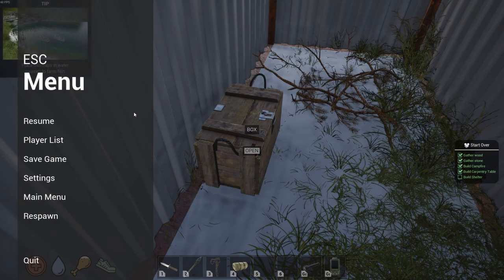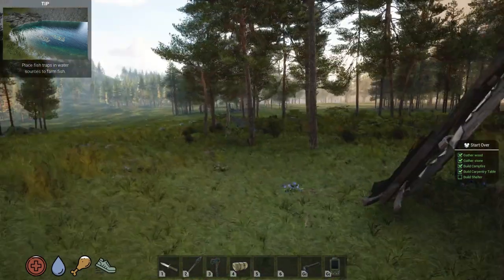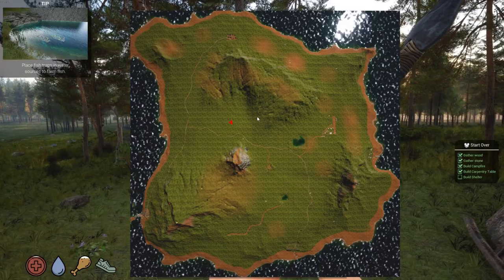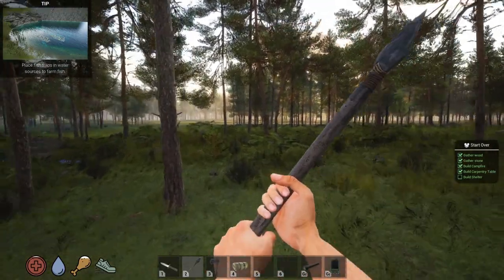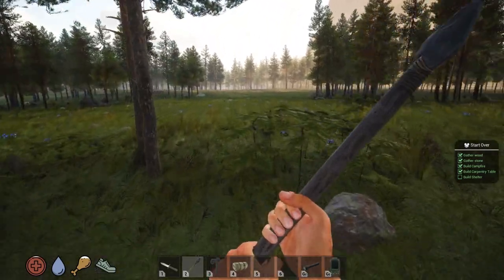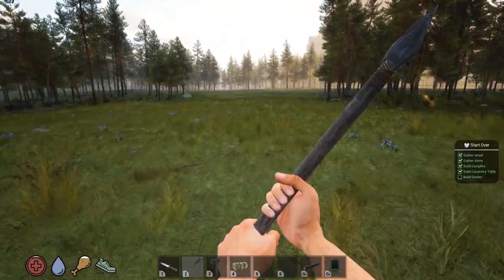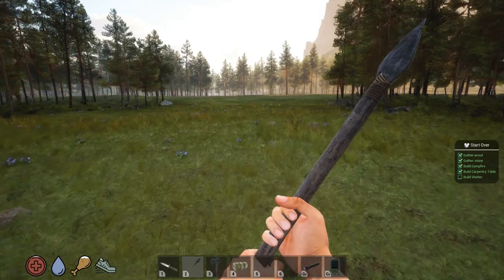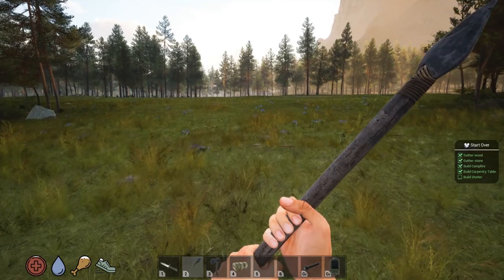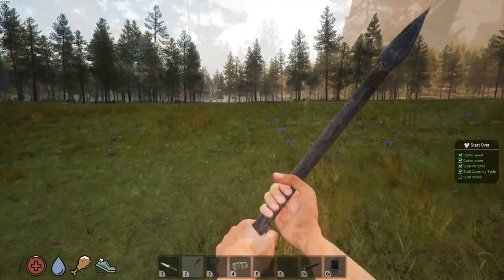Alright, we got a straight shot here to the pond. Now we're running out of daylight though. I do have this flashlight that kind of works — not well. Alright, here's another place to loot. Is this one on the map? Kinda. So what we got going on here? Man, it's getting dark on me.